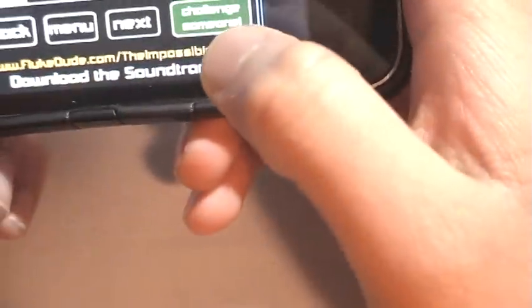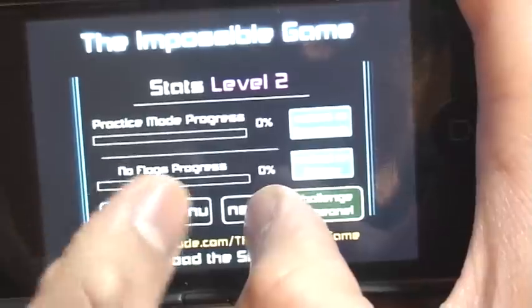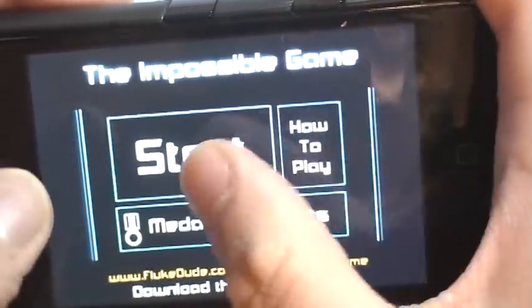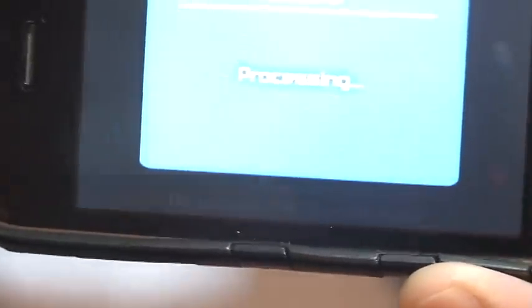I've gotten to level one — I've gone 30% through without flags, and on the Xbox Live version 14% and 30%. There are other levels which I think you have to find. Right here it says buy more levels, and you can buy the Fantasy or Heaven level — it costs a dollar to buy both of them.